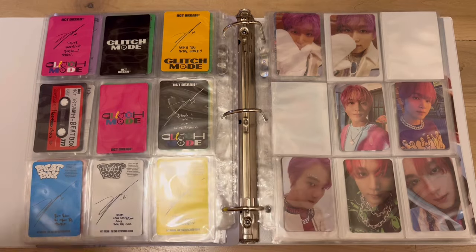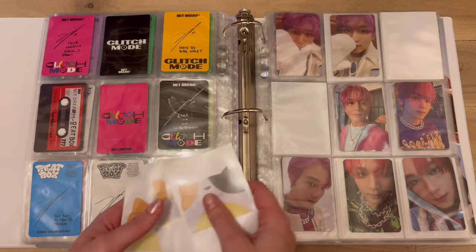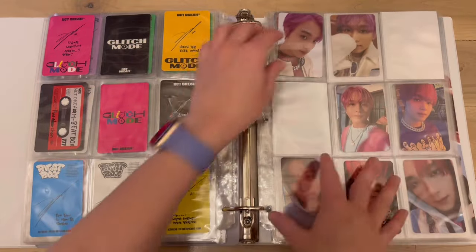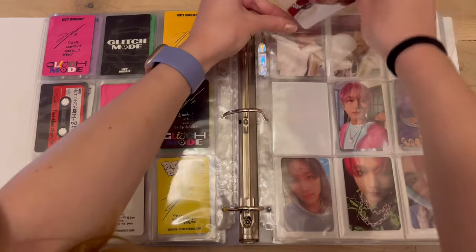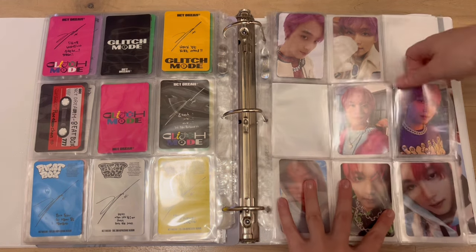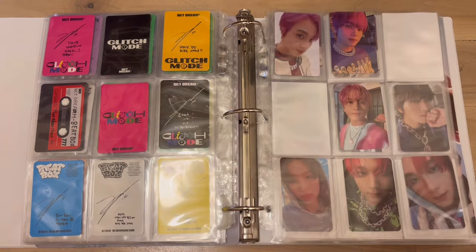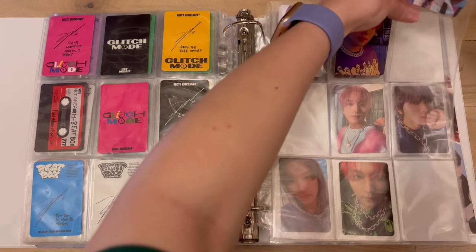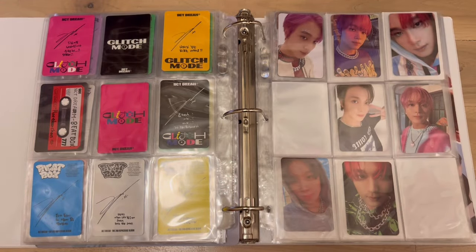Okay, first full page spread — we have Two Baddies. I have the first top three here. I don't really care if I have POBs and album photo cards on the same page as long as it's the same era. If anyone collects the same way and wants tips, or wants to see my templates, please comment or DM me. I hope you can hear me heavily breathing into the camera because I'm not wearing headphones.